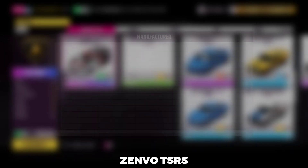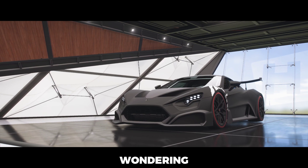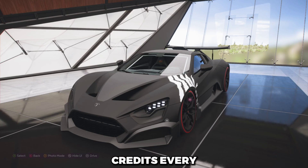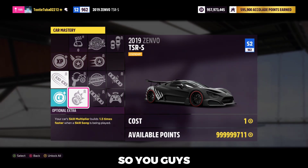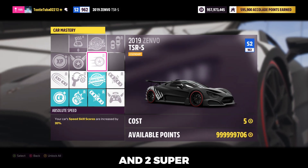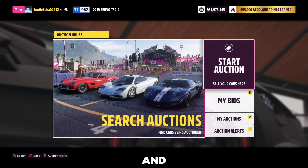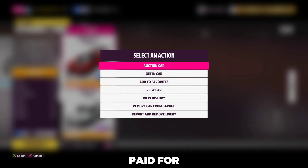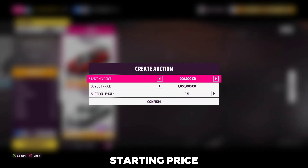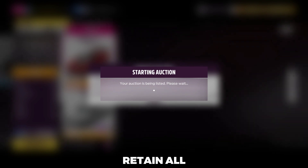With that Zenvo purchased, the car mastery perks will appear as entirely wiped clean. You might be wondering why it's worth buying a car for 1.1 million credits every time — well, you'll actually be able to do this as many times as you want after buying that one initial car. Redeem the perks and you'll get one normal spin and two super wheel spins. You can then relist the Zenvo on the auction house — go to Start Auction, set the minimum bid and buyout as high as possible so no one accidentally snaps it for less than you paid. This will typically sell and you'll get around a million credits back, losing a little through the auction house tax but retaining most of your money.